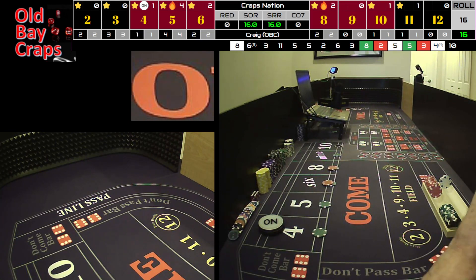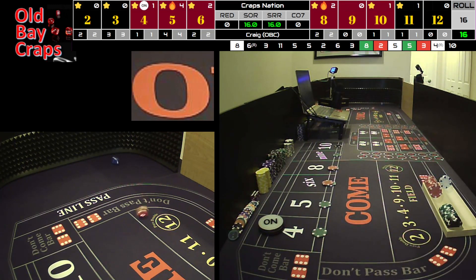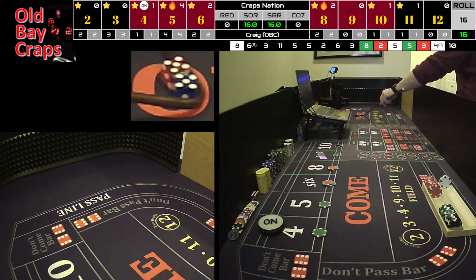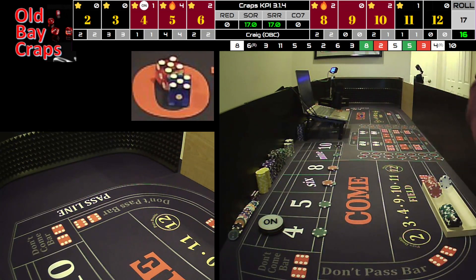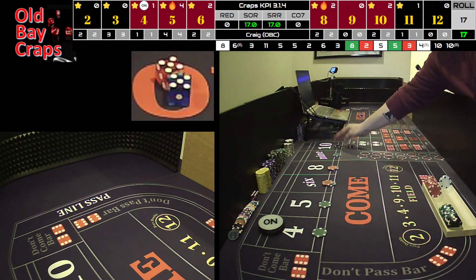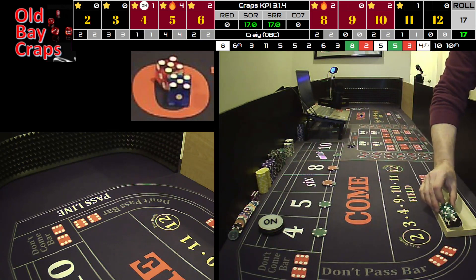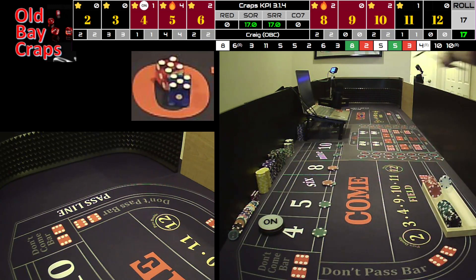And now we're going to pitch down to the 5-4-5-4. Hard 10 — right back on the 10. Beautiful. That's going to win 200 for 5. And now we're going to take the bet down 50% to 50 and rack 300. Who doesn't love that?